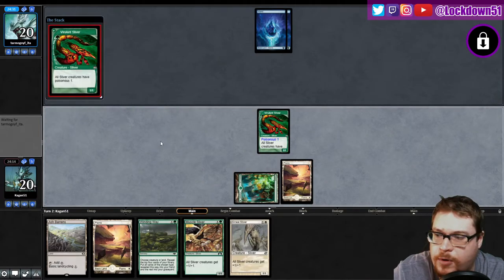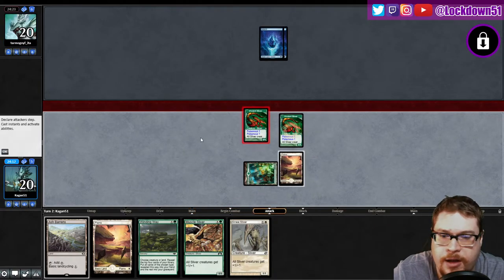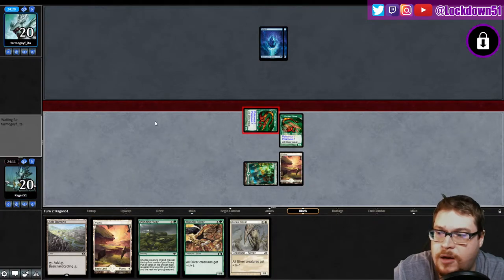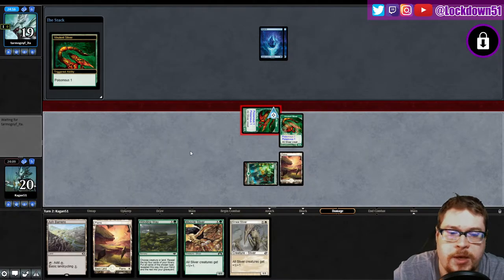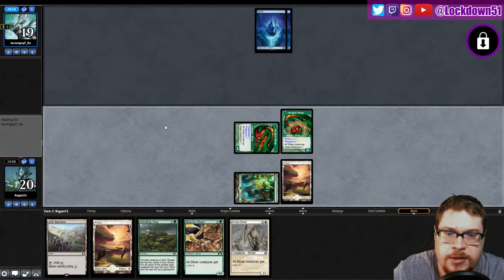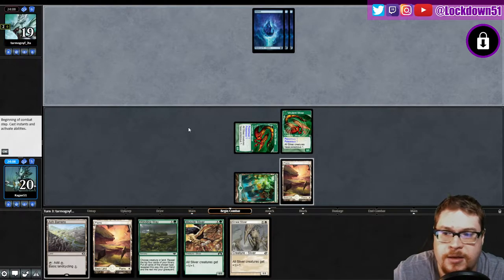Let's see if they want to go for a one-mana dork. Maybe they'll forget about the double poisonous problematic situation they might have. They do — good. I will keep swinging in for double poisonous, put a clock on them that way. I'll wait to play lords and stuff until we have four mana or until they tap out. That's basically the game plan against blue for me: four mana, bait something, dump another thing. Anything you put down is enough pressure for blue once you get one lord down.